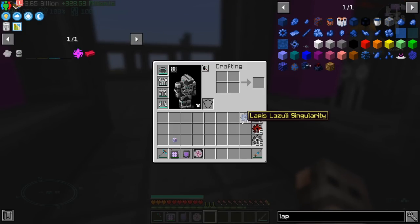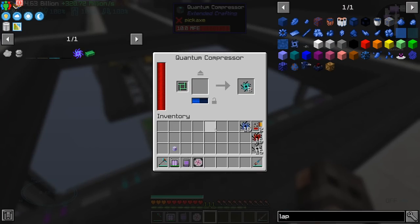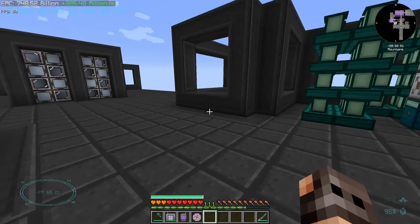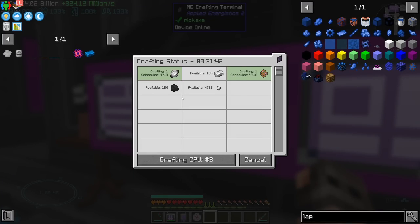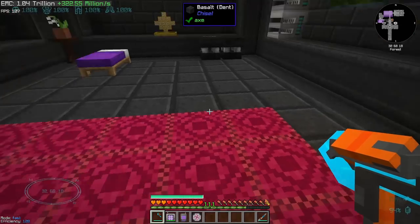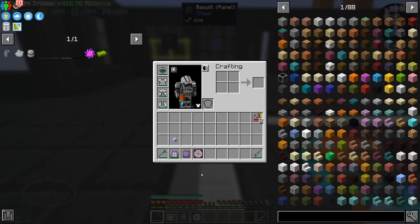Last episode, we started working on different singularities, and I'm still continuing the work. We have iron, redstone, and lapis, and now we're making diamonds. I have also been bulk crafting items, including the ender star — 10,000 of it — as well as a few opinium cores, the iron version. And yes, we are still doing garbage. We also have the diamond singularity, and an emerald is being prepared. That is good.